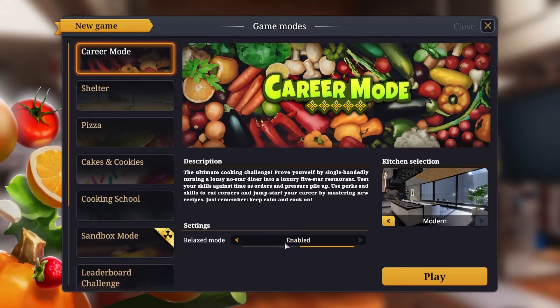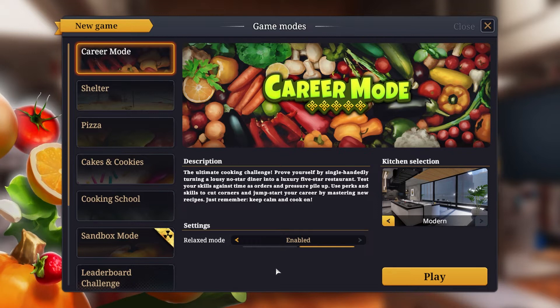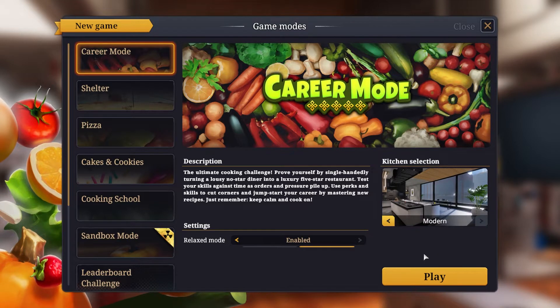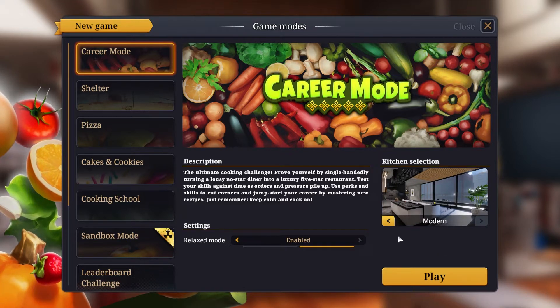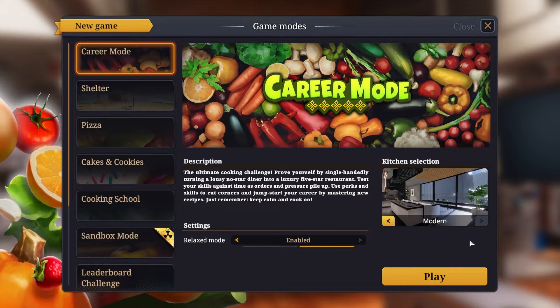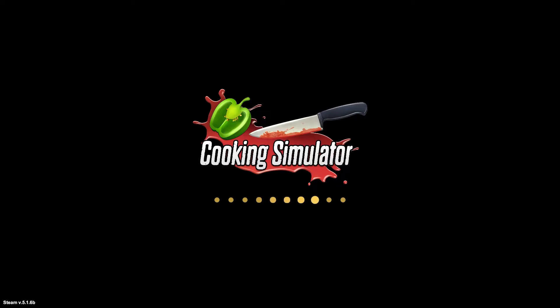So first off, let's start career mode. I enabled relaxing mode because I don't like the timers on the recipes or on the things that people order. You have the classic kitchen and the modern kitchen — I'm not sure which one I like more. Whatever, let's start with the modern kitchen. Tutorials have been turned on because I haven't played this for quite a while.